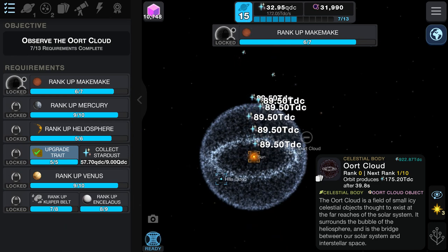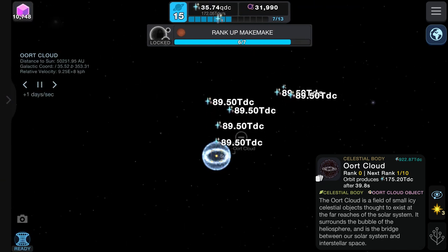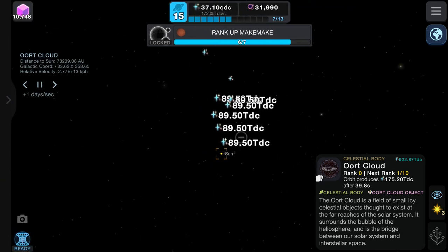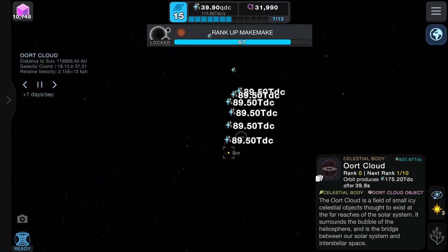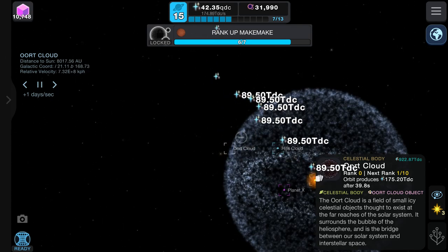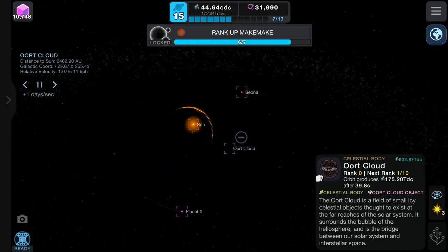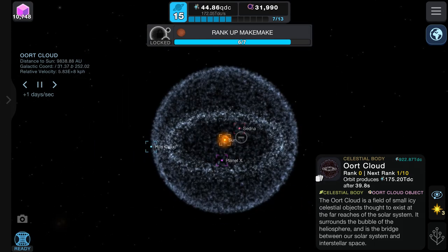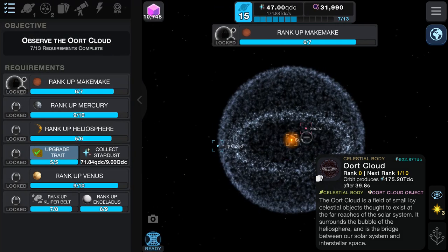We've got the full solar system boundaries done — heliosphere, Hills Cloud, and the Oort Cloud itself. Look at that — oh that's so cool. The Oort Cloud: you can only see it from outside; if you get closer it disappears. That's our entire solar system and all of its boundaries. Anything further out than the Oort Cloud is interstellar space. As soon as you zoom out you can actually see the other stars in the background moving — really cool.